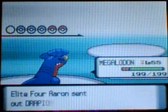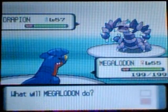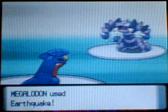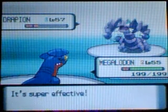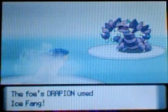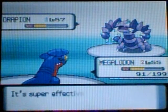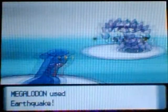His next Pokemon is his main Pokemon, Drapion, which is the evolution of Skorupi and is a Poison/Dark type, knowing X-Scissor, Ice Fang, Cross Poison, and Aerial Ace. It has only one weakness: Ground-type moves. But he has Ice Fang, which is super effective against Ground types. Drapion outspeed it - Ice Fang! This is going to hurt. He didn't do that much. Earthquake takes it down.